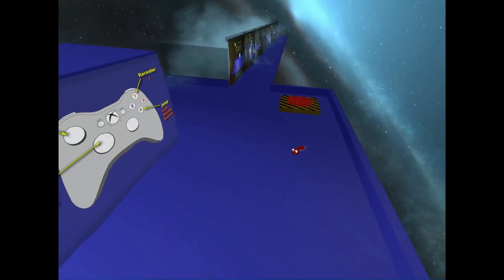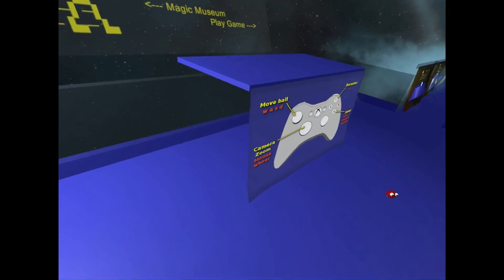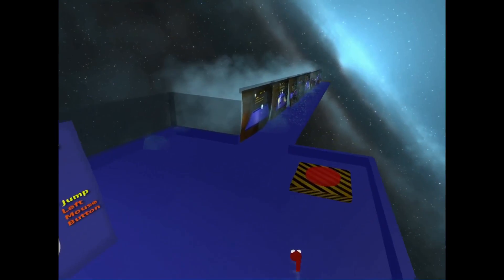There we go — oh god. So it re-centers right behind your character. Move the ball, camera zoom. A is jump, nice and easy, and it re-centers.